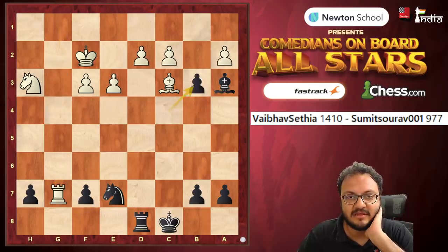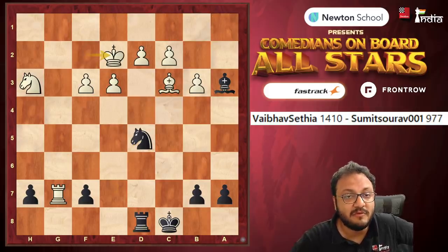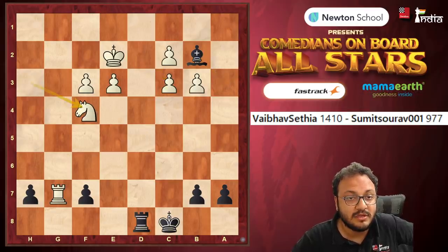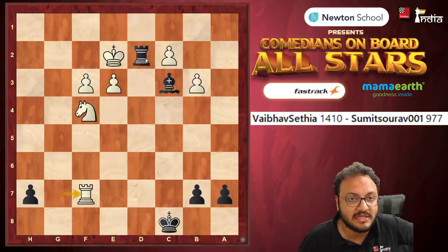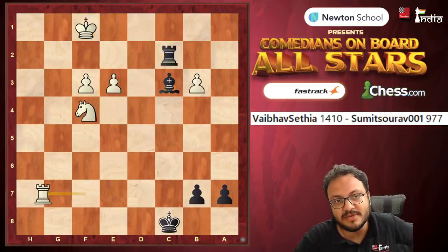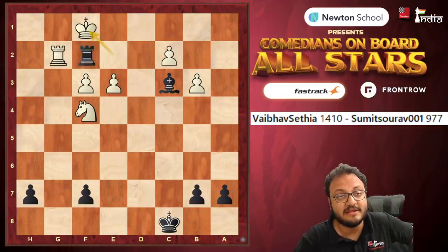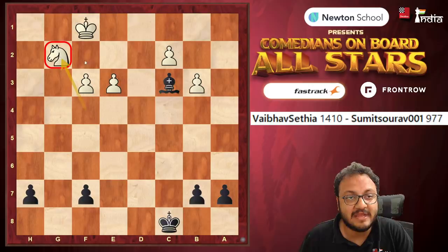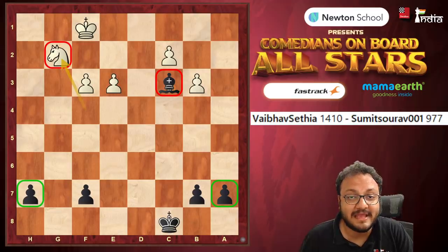Rook g7, takes, takes, Knight d5. Here it was important to save the bishop. However, Vaibhav was not in the best frame of mind. He gave up the Bishop on c3, then came Bishop b2, Knight f4, Bishop c3 hits the rook — and here Rook g2 was bad. The position becomes very complicated, but that's how he should have played. He played Rook g2 and we reached this endgame — with Knight versus Bishop, and the knight's worst enemies are the rook pawns, and Black has two rook pawns here.